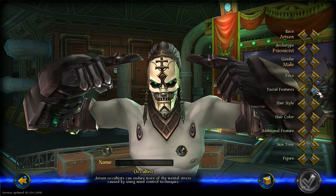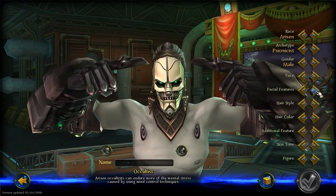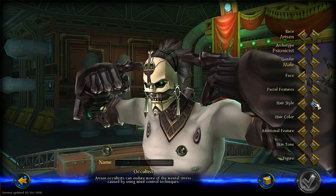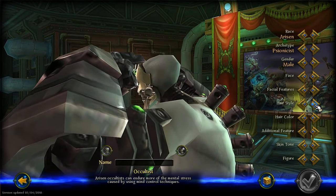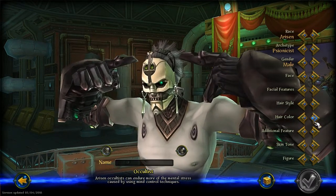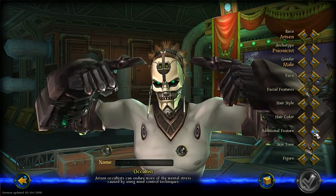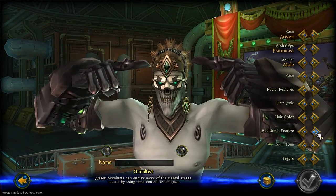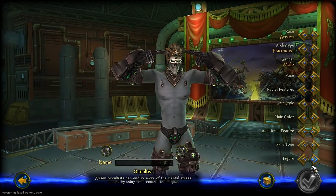Facial features: the crown and the earrings. Hairstyle. [Humorous movie quote insert: 'Get to the chopper! Do it! Do it now!'] Color is the same. You got the additional features and the coloring — it looks like they don't get that many, which kind of sucks. Skin tone is the same. Figure is the same.